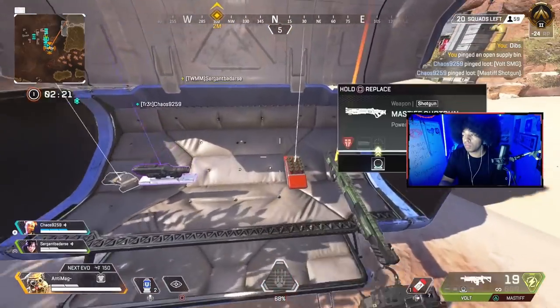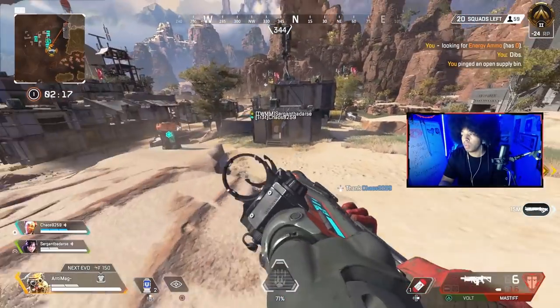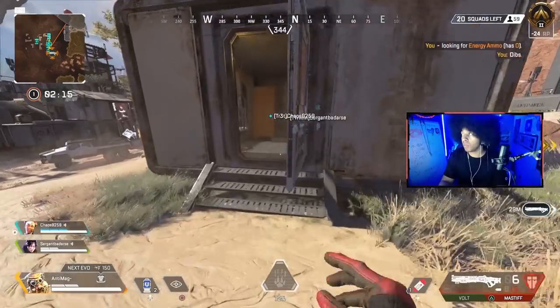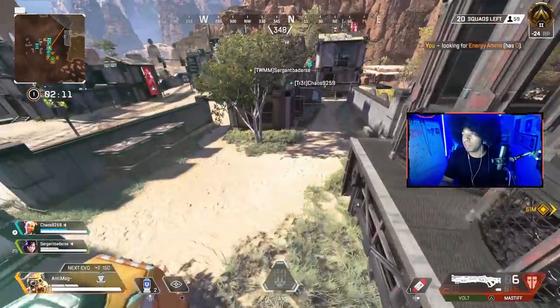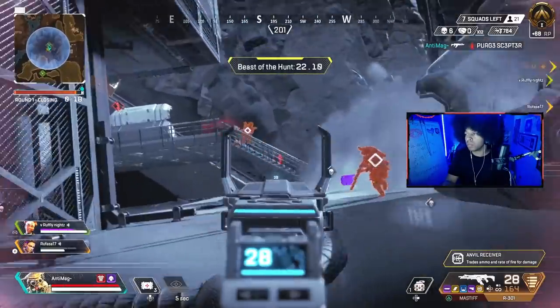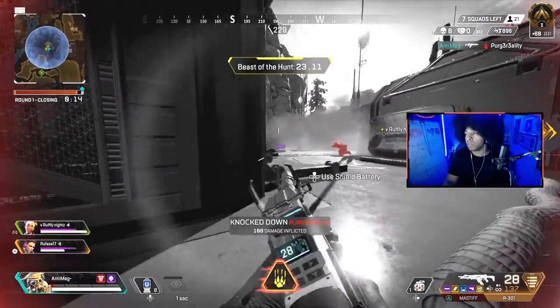Bloodhound's ultimate is goated in ranked. Just be sure to charge Bloodhound's ultimate whenever you can. And if you land next to a charge station, even better — I'd feel so sorry for the poor team that comes across you early game already with your ultimate.